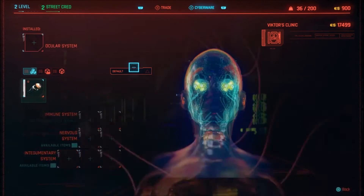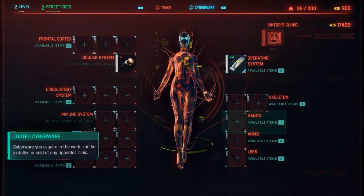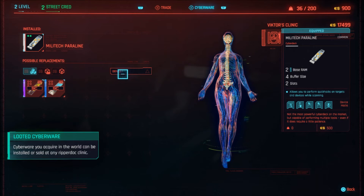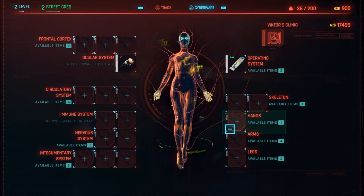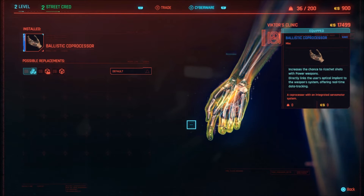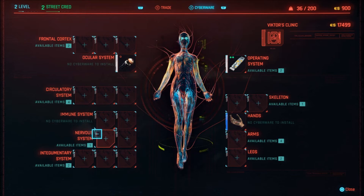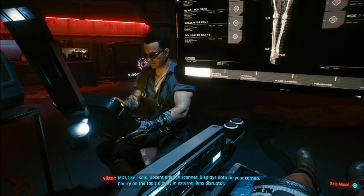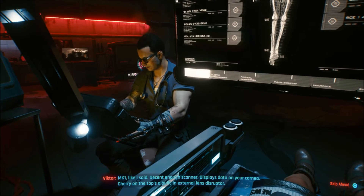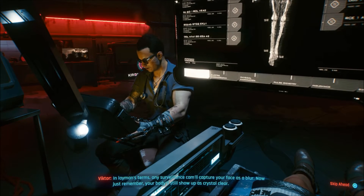These are your cyberware, and your cyberware is going to give you an edge against everybody else. Eventually you'll end up getting a new operating system, new optics, gorilla arms, and more powerful stuff. For right now you've got the Kiroshi optics that you need, which is going to improve your hacking and more importantly let you place daemons in people. You need optics that will allow you to put any program or daemon inside people. There are others that will help with weight capacity, health, and everything else.